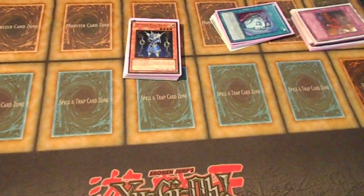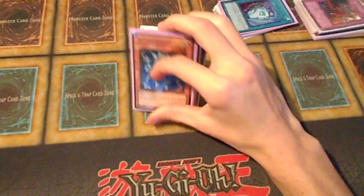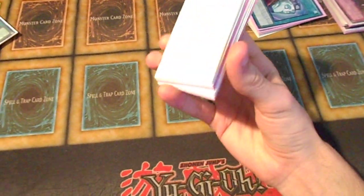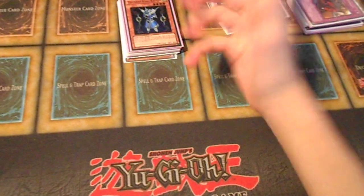It's kind of competitive because it's counter fairies, but I hate this format and it does really fine, especially on DN testing. DN's not really a legitimate testing source for things against the meta, but again, it does great against wind-ups and inzektors, so I'm just going to go straight into it.